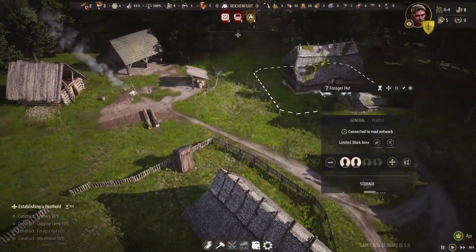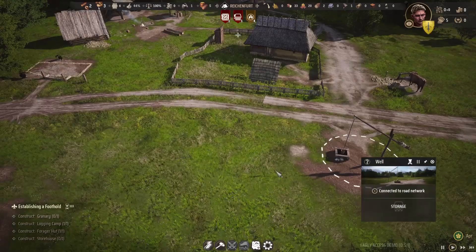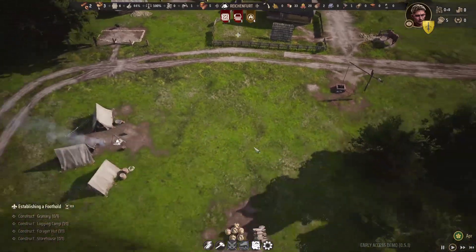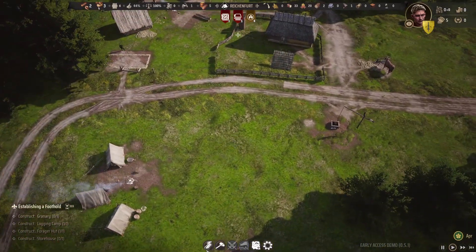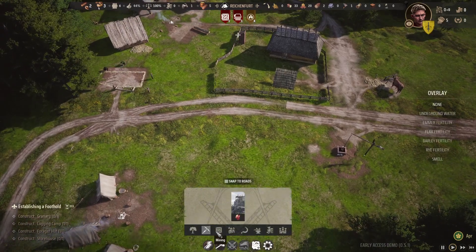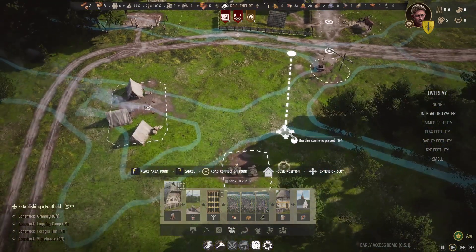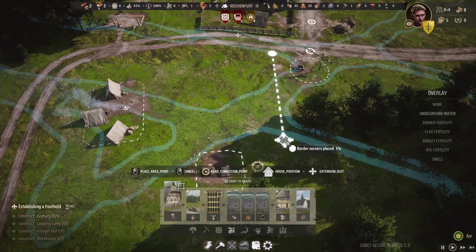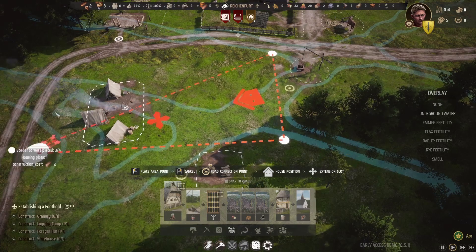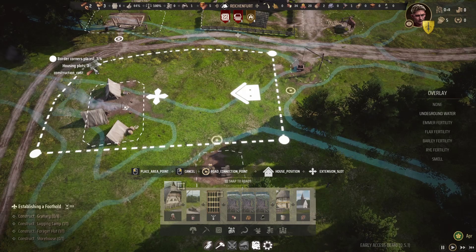We are harvesting logs, gathering berries, and producing water now. So we need to produce some more homes so that we can raise our population. Let's go ahead — I'm going to get a double Burgage plot. That would be pretty amazing, if we could do that.